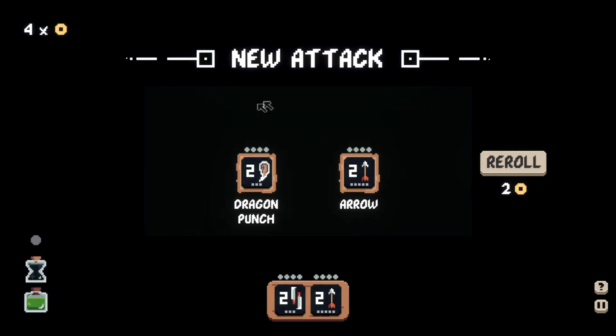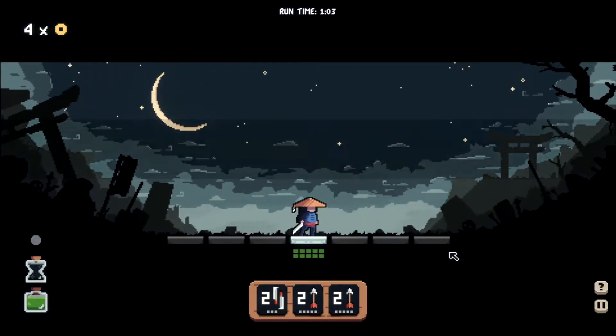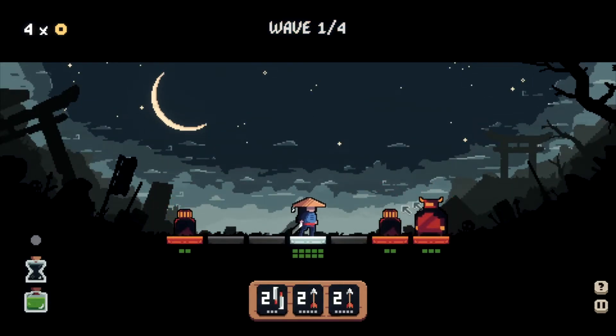Between stages we sometimes get the option to pick a card between two choices, or sometimes something that'll power up our cards. So let's see — striking the cell in front of you pushes back the enemy with a three-turn cooldown. The arrow is pretty good, so I might pick up the arrow just so I can have more options for ranged attacking.